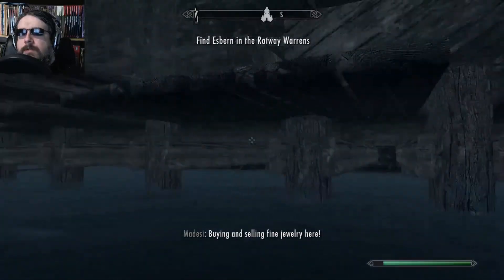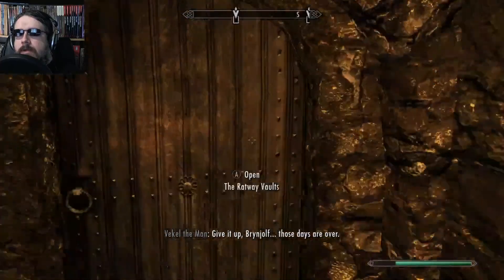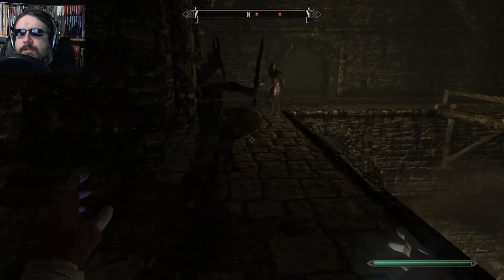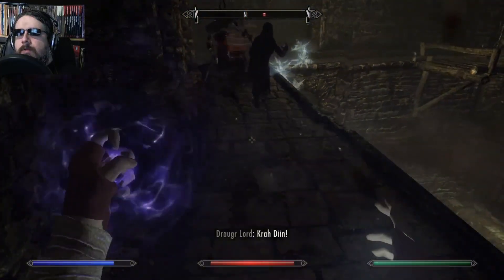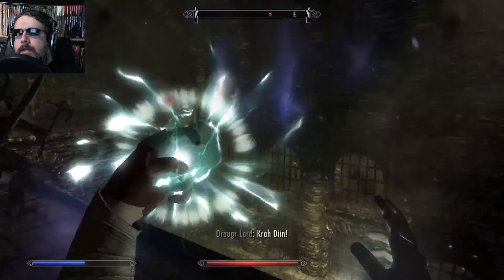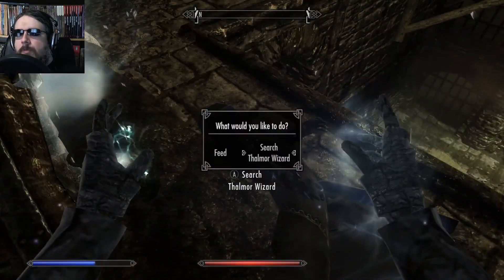Wait. Oh no, I messed up. I'll see you down in the Ragged Flagon. Alright. Here we are, down to the Ratway Vault, which heads down in the direction we're looking for. Thalmor Soldiers. And I've just dismissed a bunch of my minions. So we're going to go ahead and summon a bunch more. And while we're at it, get our armor up. Just obliterate these Thalmor for me, please.